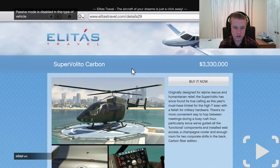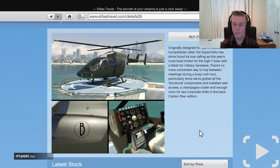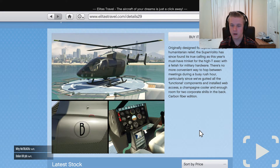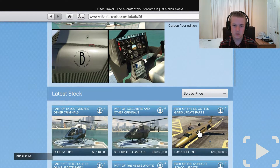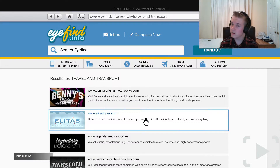The carbon version is called the Super Volito Carbon - that's an extra one million, one hundred and eighty-seven thousand or so. Originally designed for alpine rescue and humanitarian relief, the Super Volito has since found its true calling as this year's must-have trinket for the high-tech executive. There's no more convenient way to hop between meetings during busy rush hour. The Carbon edition is lighter and probably more heavily armored.